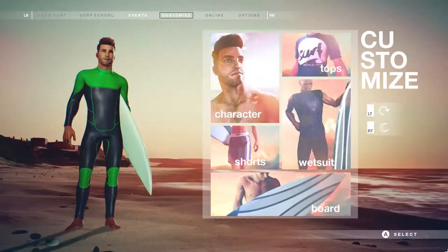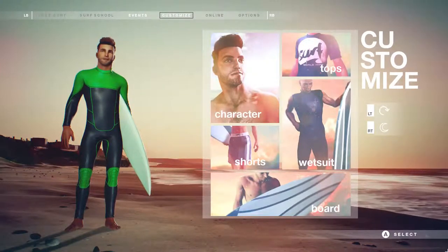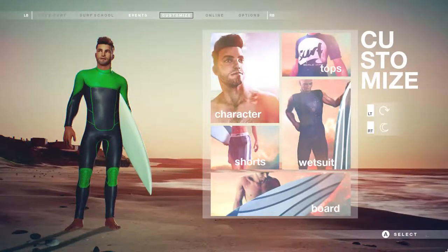We've got six characters to choose from, three male, three female, and you can change between them whenever you want. Alongside that, you can customize your outfit and board by layering up different masks, patterns, and designs to create your own look.